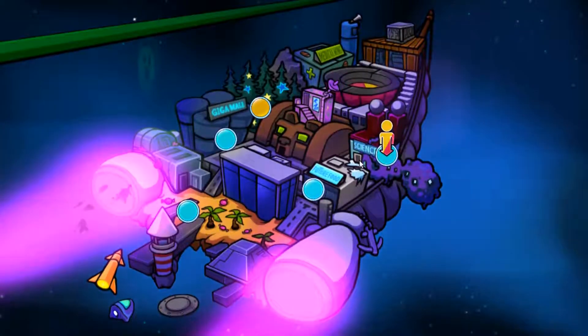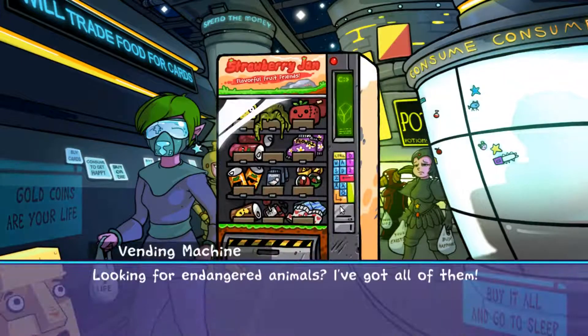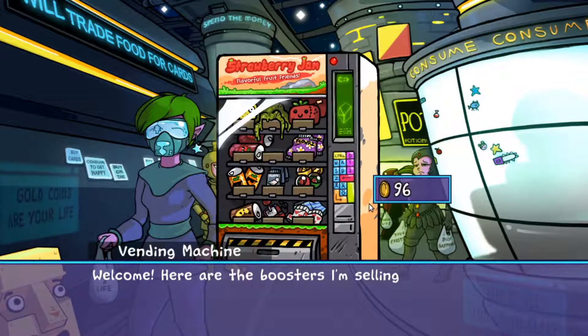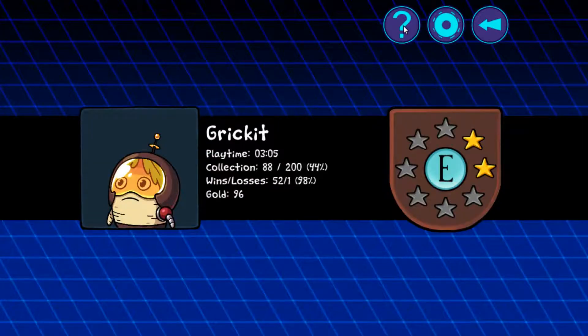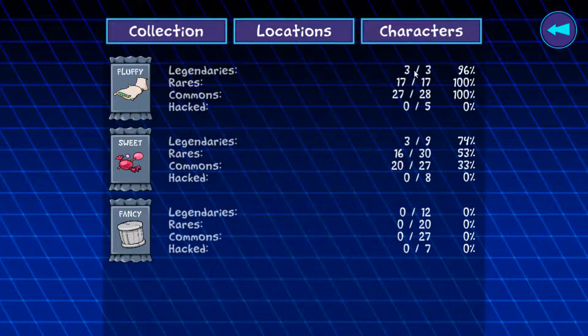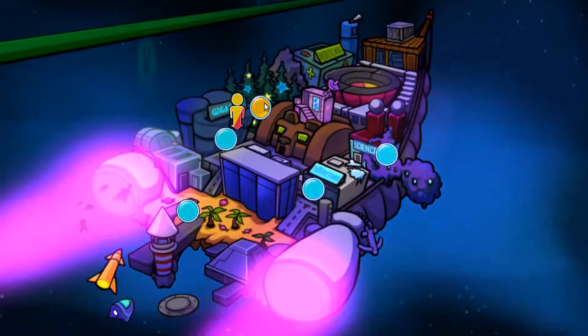I wonder if there's new packs available at the Science Center or the mall. Let's find out. There's not. I'm going on packs right now. The one weird thing I noticed — I want to show you guys. I'm at three out of three legendaries, which is only 96% of the legendaries in this set, and yet I'm at 27 out of 28 commons, yet I'm at 100% of the commons. Very strange. Yes, I've been farming a lot. I'm at 52 wins, one loss right now.